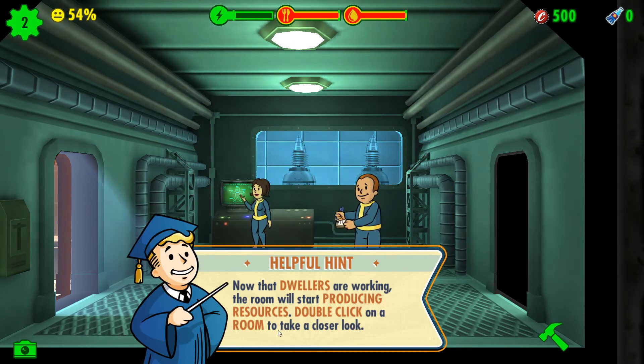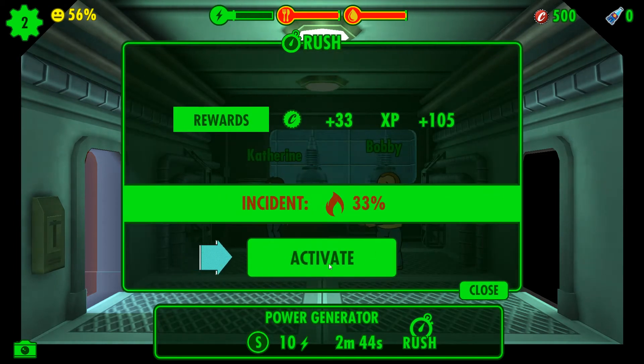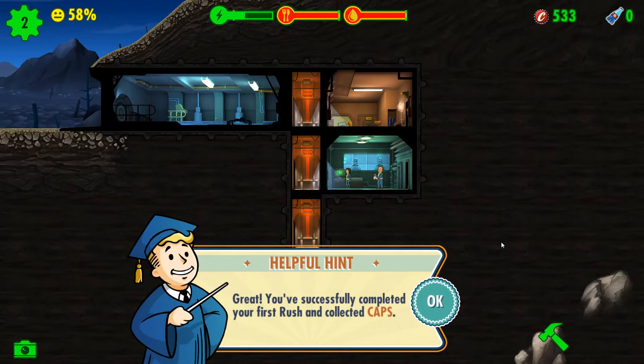Double-click on a room to take a closer look. You are in dire need of extra resources. You can use rush mode — click the rush button to open the rush menu. You see, Katherine is working over there and Bobby is working here. We're gonna rush it — 33% chance of an accident. Success! You've successfully completed your first rush and collected caps. We had 533 caps.